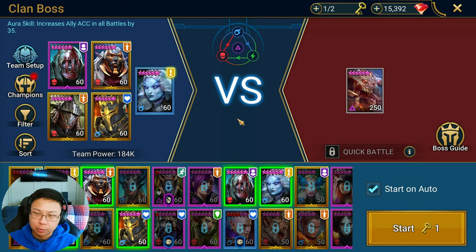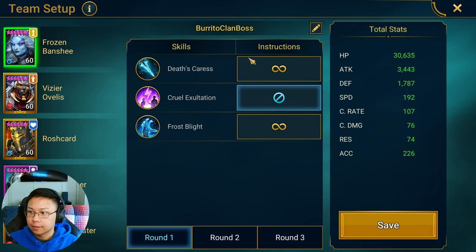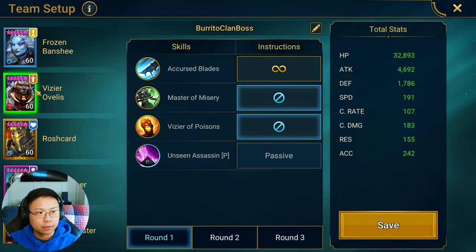This is the unkillable clan boss team. We have Rosh Card placing the block damage and Skull Crusher taking the stuns; everybody else is DPS. Let's show you the presets real quick.